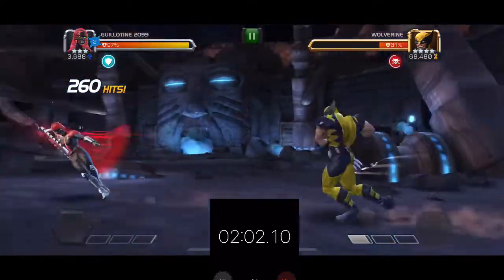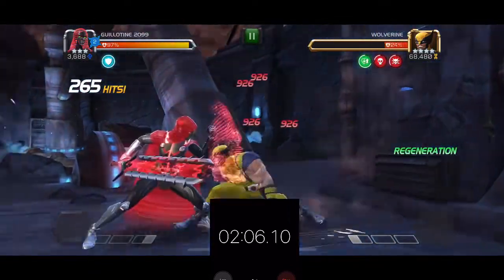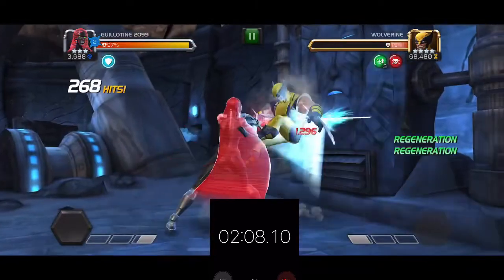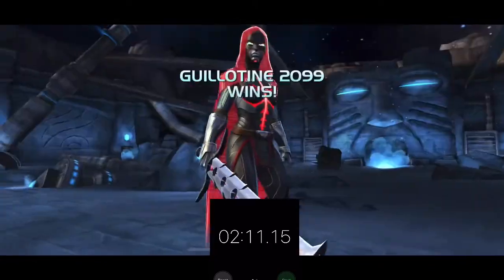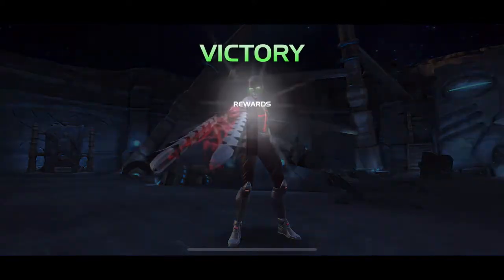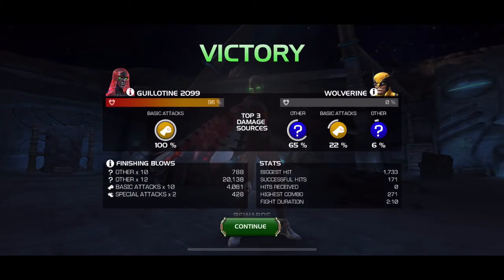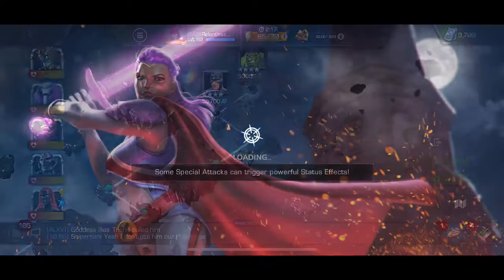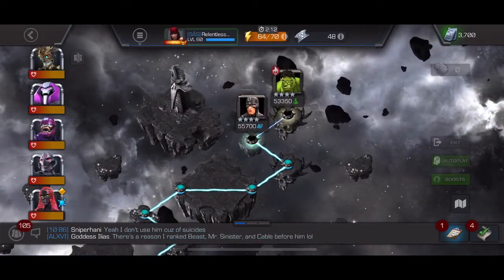At 260 hits he barely has anything left. We're going in there and attacking with everything we got — any opening we get, that regen is degening him. And there we go: 271 hits. That last hit was kind of a love tap, but since we went in with 100 combo meter already it was only 171 actual hits added. That was it for the fight!